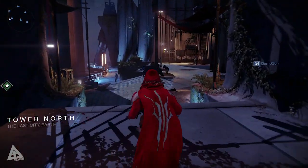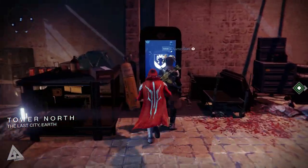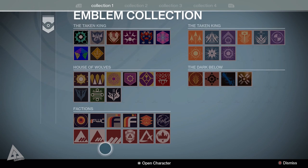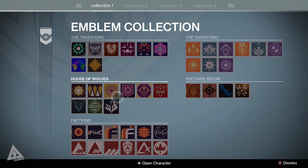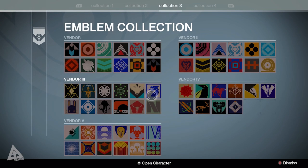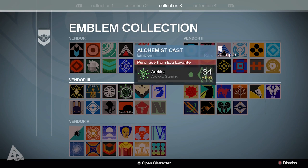Running down here and swinging right, this is where you'll find two of the three collections - the emblems and shaders collections. Shaders I've dismantled but earned will now be found here. You can go through collections by factions, crucibles, vendors, and so on. The ones I've earned I can grab out anytime I want.